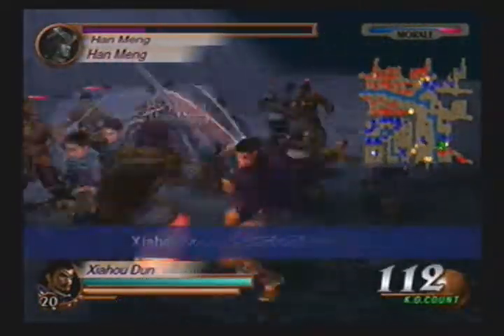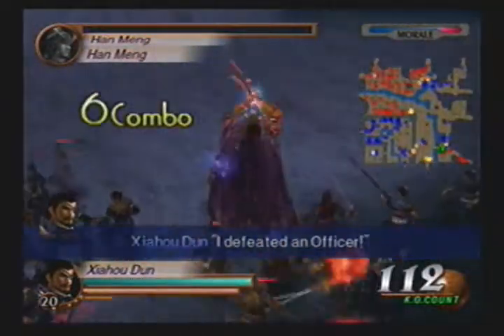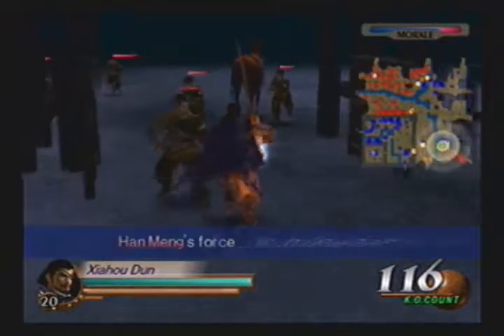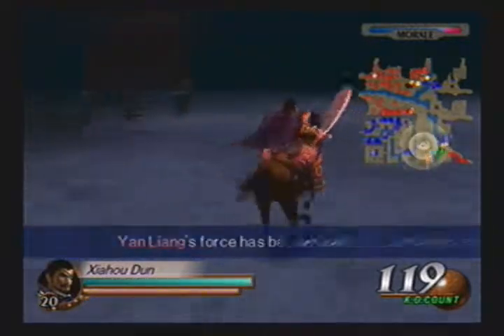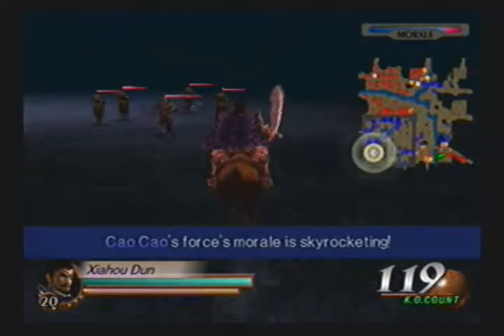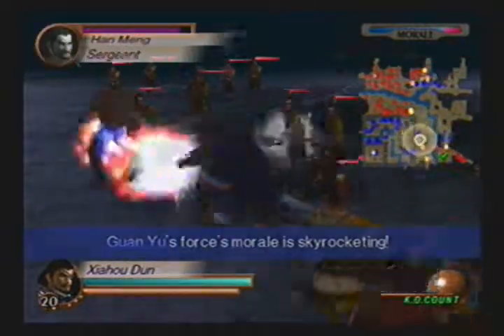We've got the momentum riding on our side, and of course an enemy officer just recently popped in. Yeah, this game has a terrible issue with popping. Say what you will about Dynasty Warriors 6, but the early games have pop-in issues — lots of pop-in issues. Which begs the question: why in the hell did they actually try to emulate an Xbox 360 and PS4 game on a PS2?